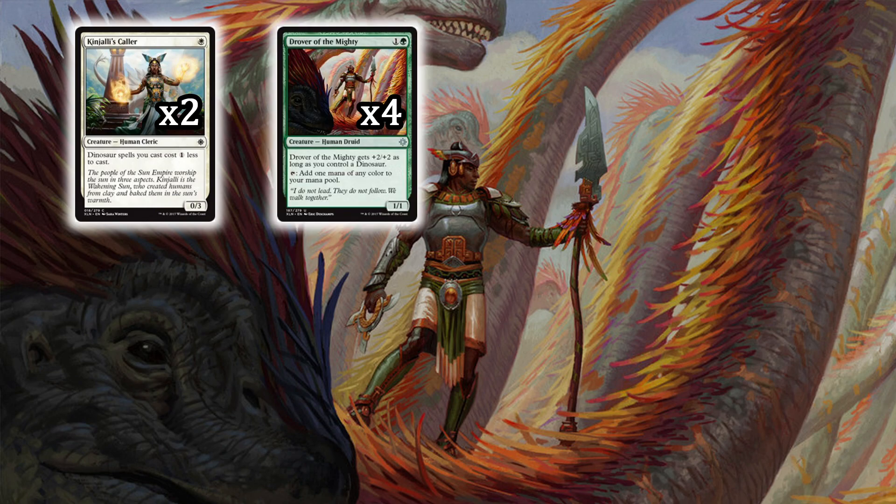We've got an all-star that fell off the map: Drover of the Mighty. Drover of the Mighty is a 1/1 for one colorless and a green, and it gets +2/+2 as long as you control a dino. The best part is it adds one mana of any color to your mana pool, so you've got a 3/3 for two that's really able to hold down the fort and stomp out those red decks.